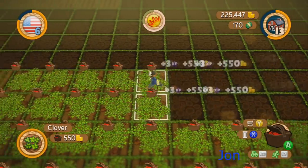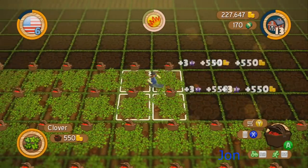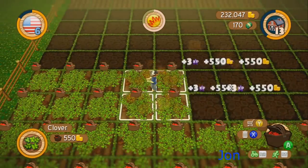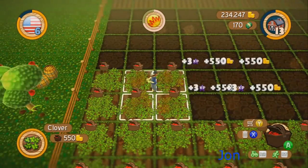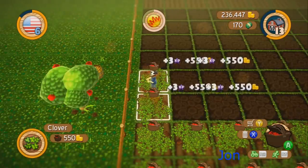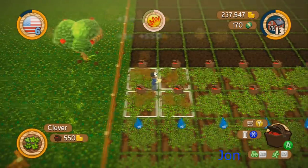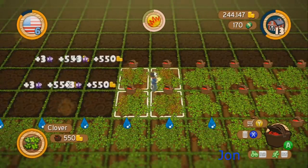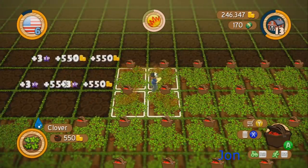That koi pond's in a bad spot — we can get rid of it or move it. You know you can just pick up a koi pond and drag it across your yard. What's the harvester down to? 27 — oh wow, I'm monitoring it.